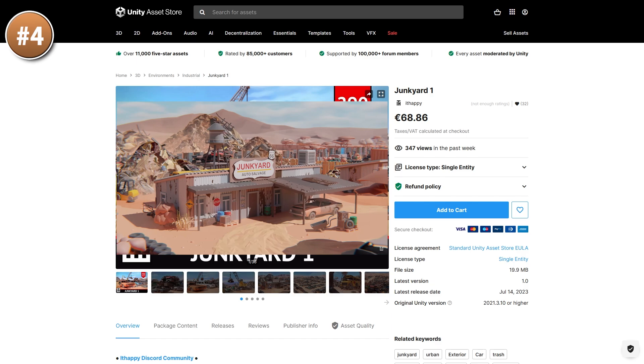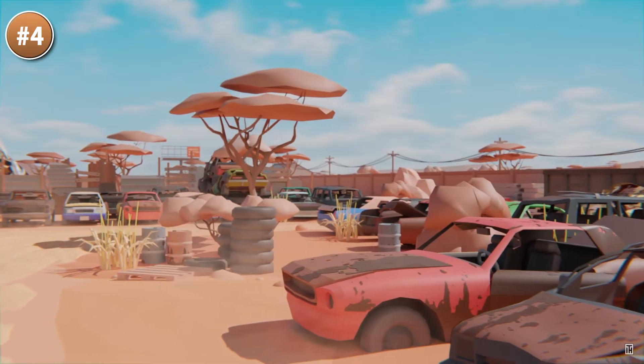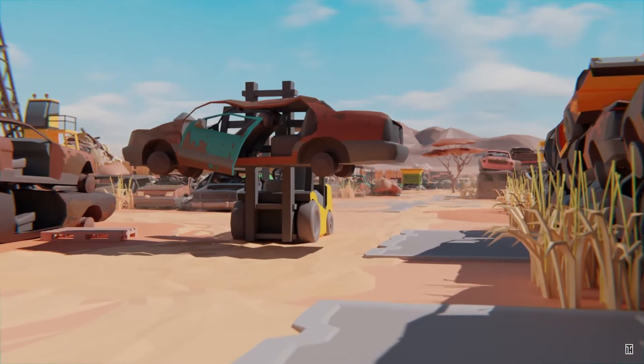Or maybe your game has some junkyard — here's a nice pack. It's a low poly style with lots of cars being crushed. This reminds me of Gone in 60 Seconds — really great movie. You've got tons of assets, over 200 of them, with lots of items, cars, buildings and props.